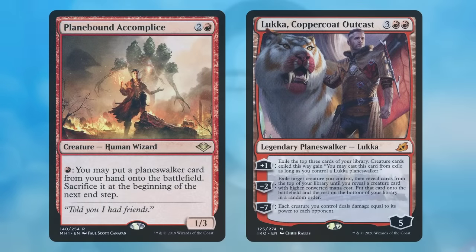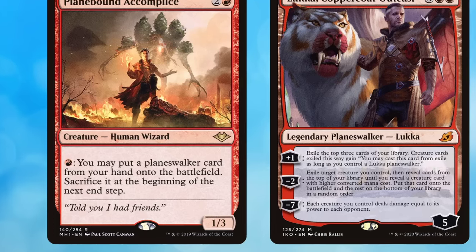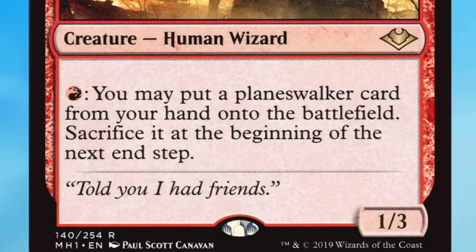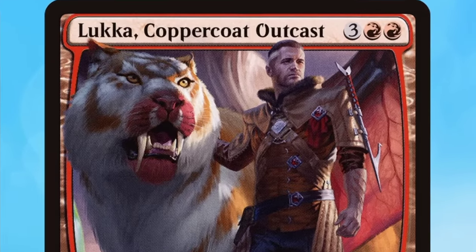This next turn 1 win is going to be performed by Maven, playing the Luka deck. It features a creature called Plane-Bound Accomplice, which for 3 mana gets you a 1/3 creature with a very special activated ability. For 1 red, you may put a Planeswalker card from your hand onto the battlefield.